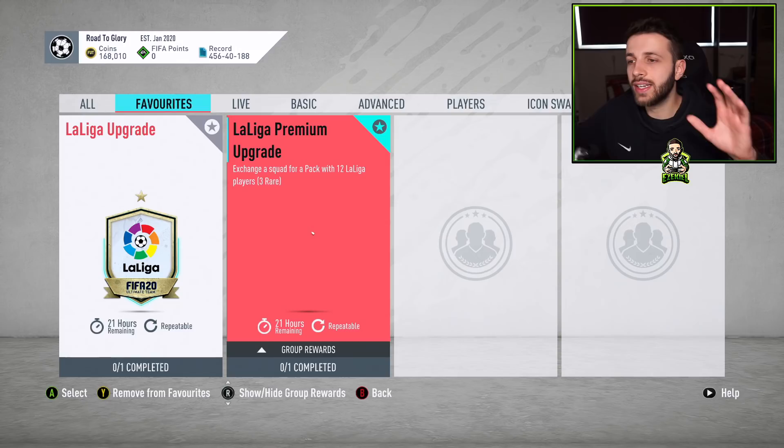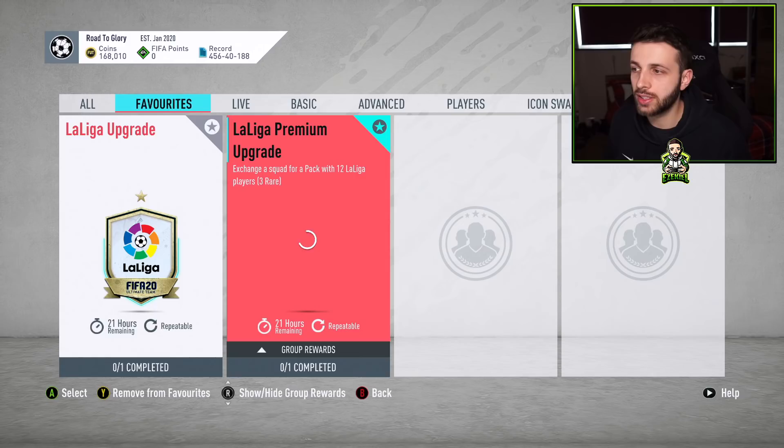This is going to be free, but you do need some coins to start. If you have 50,000 coins you can do this; if you have 500,000 coins you can do this; if you have five million coins you can get so many of these upgrade packs. You've got two packs here — La Liga Premium Upgrades and La Liga Upgrades — and the premium one is actually the better one.